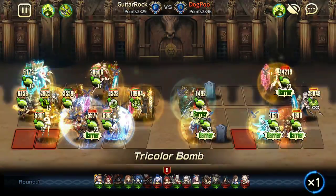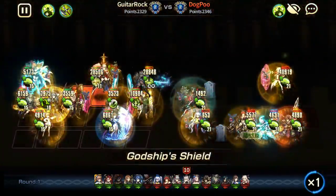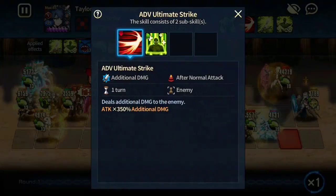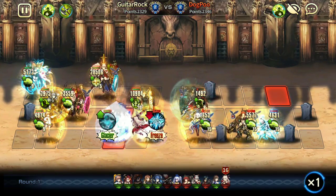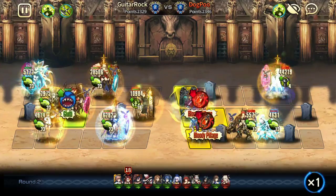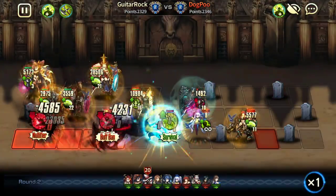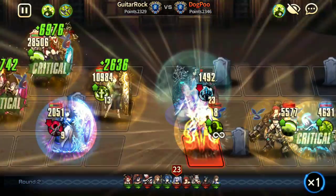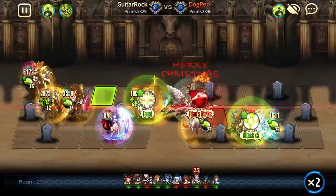So Taylor buffed by Veronia can one-shot a Glacier plus 15, no problem at all. I think the reason is that Taylor has very high base attack and crit damage. Maybe she could do it before, but I'm not entirely sure because Taylor isn't something I've used in the arena — but now she doesn't die thanks to Veronia's buffs, so it's a very consistent play.